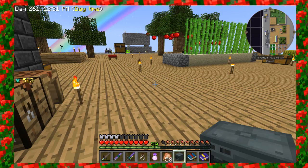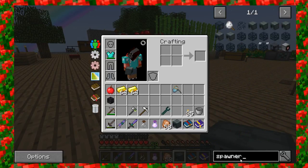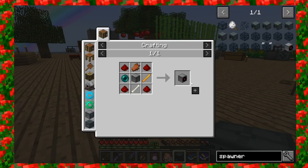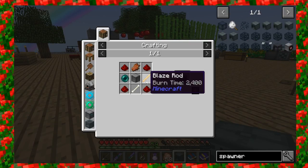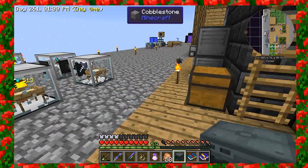So I did some research, and there is actually another type of spawner in here that works. It comes from the mod RF Tools. This is kind of further on down the line, but it's not really all that hard to make. The only issue is it required a blaze rod. I have not been to the nether, but there is a way to get blazes in the overworld.